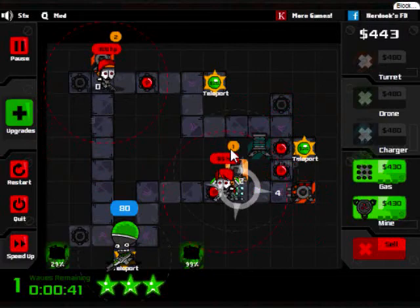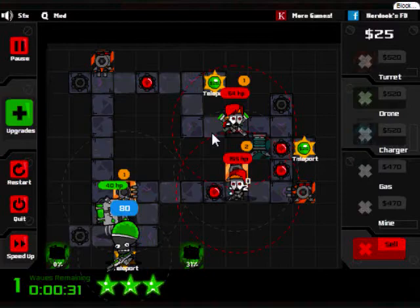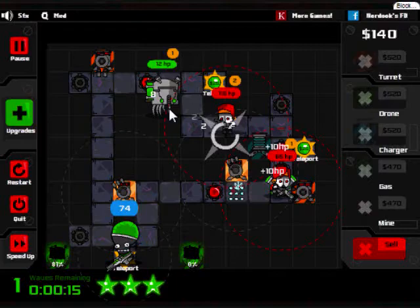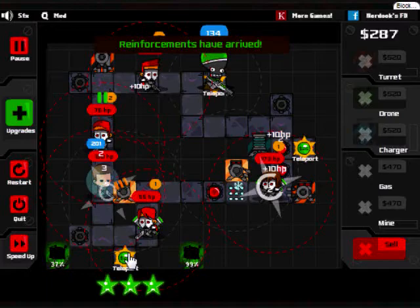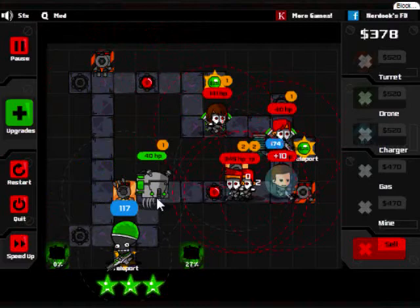Protected by Hulk drone. Probably want another blaster turret here. That armor guy is not dying and the next wave is going to come before I can kill him. He's got an armor rating of two - no wonder his armor's crazy. Hulk drones also pierce through armor, I think, but they don't do a lot of damage - they're mainly there to distract people. Reinforcements have arrived. This is not good, there's just too many of them.